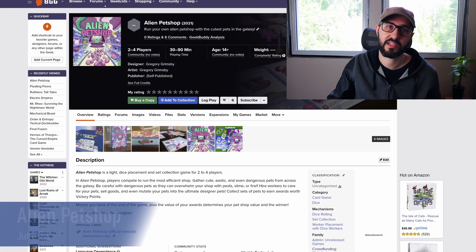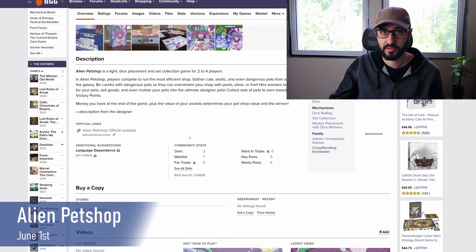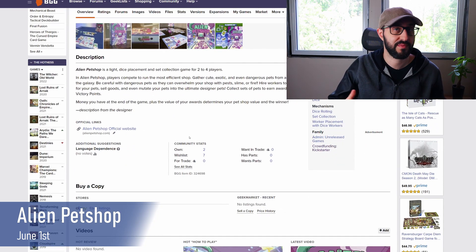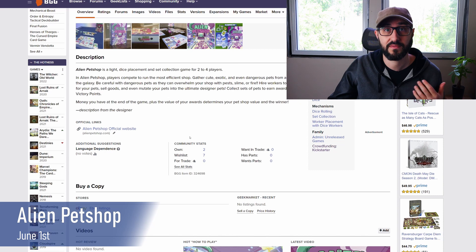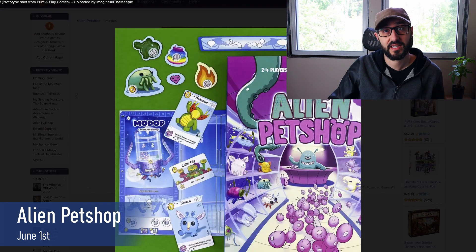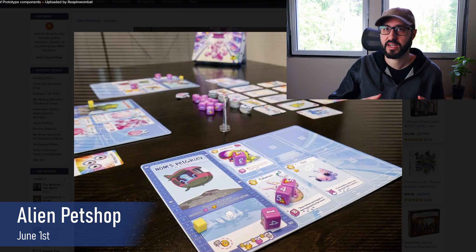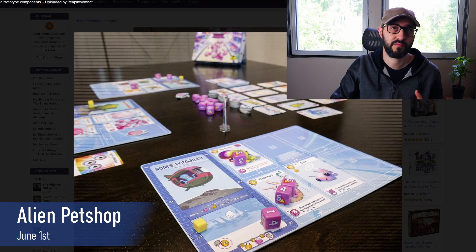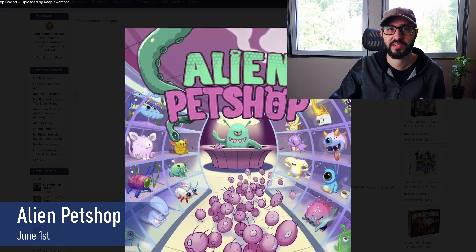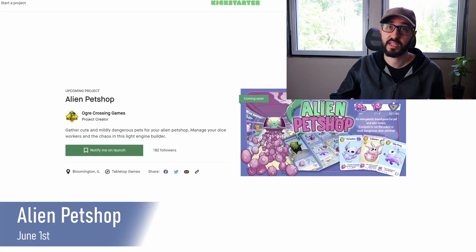Also launching on the first is Alien Pet Shop, a light dice placement and set collection game for 2-4 players taking about 30-90 minutes. It features fun artwork for the whole family. Players compete to run the most efficient shop by gathering exotic, cute, and sometimes dangerous pets from across the galaxy. Dangerous pets can overwhelm the shop with pests, slime, or even fire. Players roll and hire dice workers to take care of pets, sell goods, and even mutate pets into more desirable designer pets through breeding and modifying individual traits. Players collect money and sets of pets to earn victory points, and can also gain habitat upgrade cards with powerful abilities.